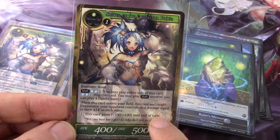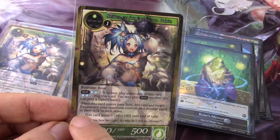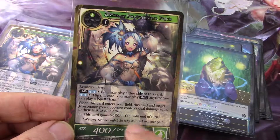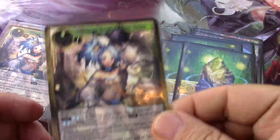When this card enters your field, this card and target J-Resonator your opponent controls deal damage equal to their attack to each other. You pay one will and this gains plus one, plus one. So this is a low-Resonator killer — it enters and you whack another Resonator.